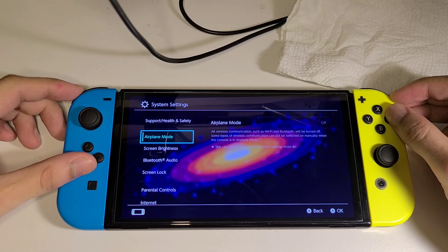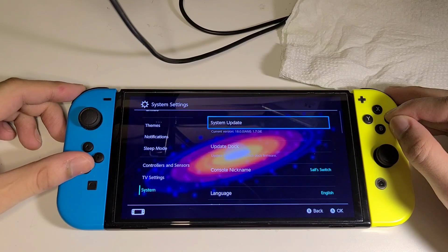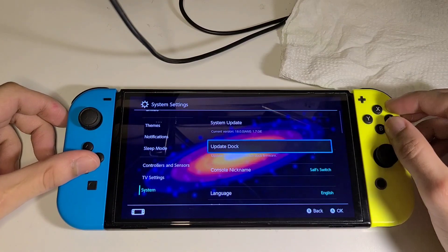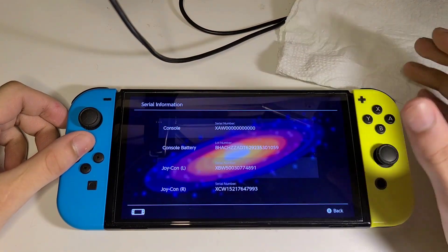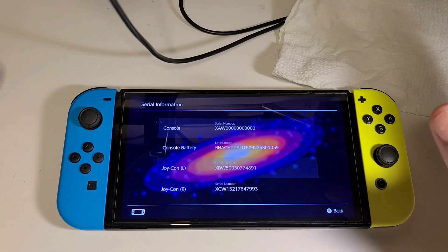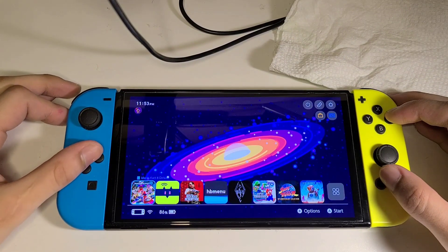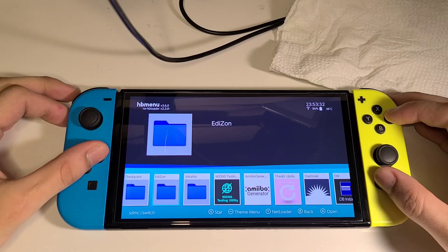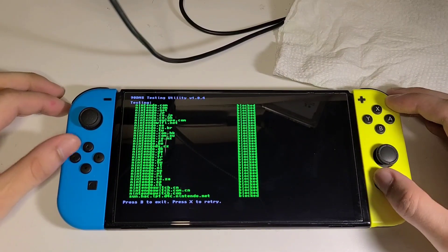Going into Settings > System Settings, you can see it is version 18.0 Atmosphere on the emulated NAND. Something really important I do is block out the system serial number completely while you're on the modded OS — this makes you undetectable to Nintendo. Also, in the DNS testing utility, all Nintendo Switch servers are blocked.